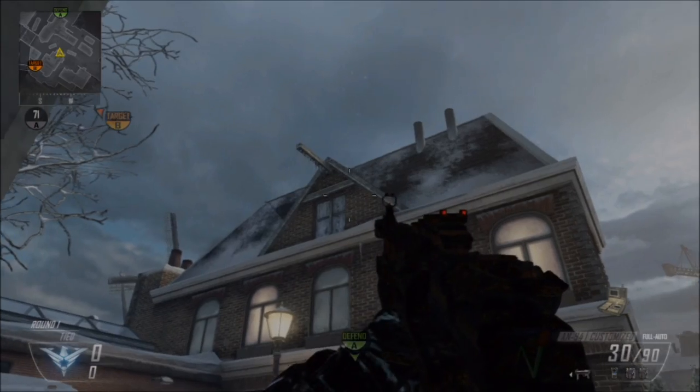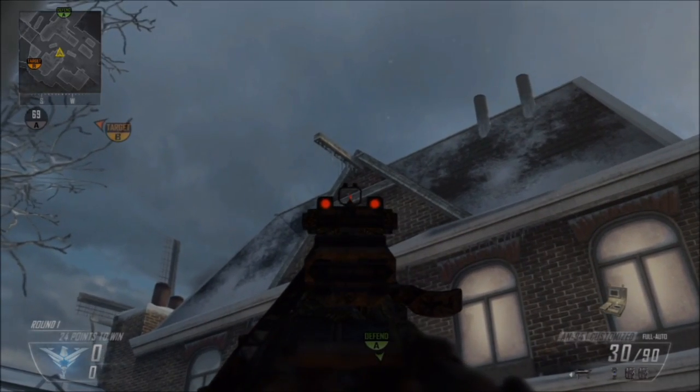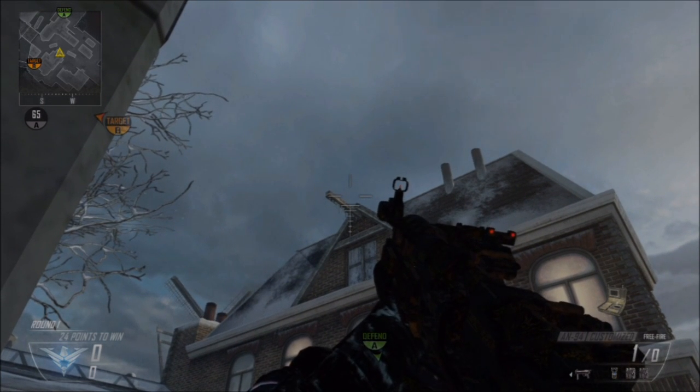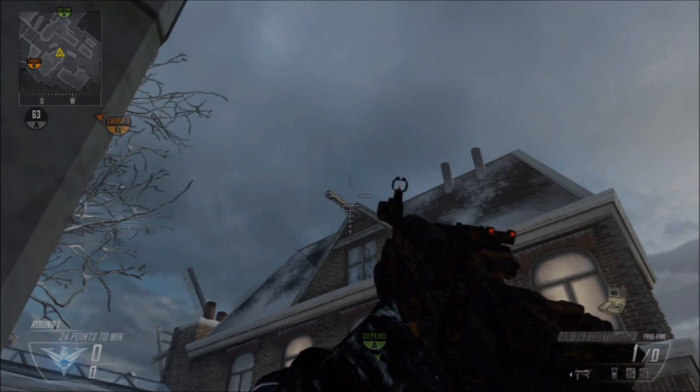For the first spot, you're going to come into this corner. Put the bottom of your crosshair — the grenade launcher crosshair — in that white line of that roof, touching the white part of that roof.